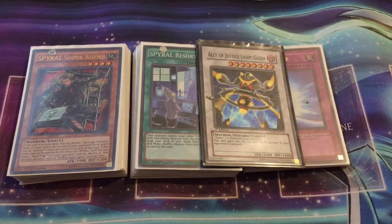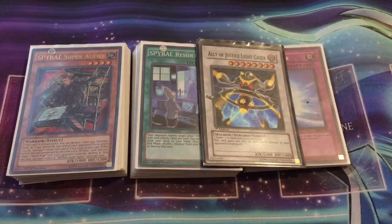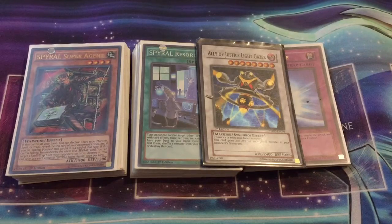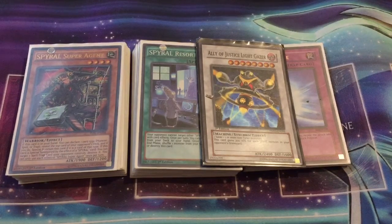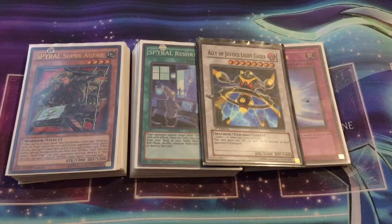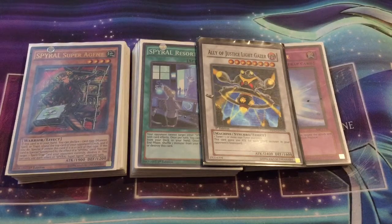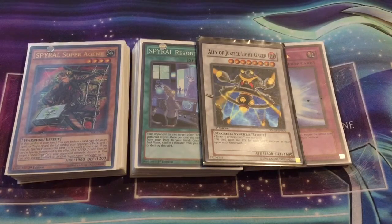Hey, what's up YouTube? This is the Mermel Master coming at you from the Team Time Riders YugiTube channel with an updated deck profile on my Spirals. As you remember, I used to run the deck as a Spiral Hero deck, but I wanted to get this updated deck profile out to you guys in advance of the brand new set, Raging Tempest. It's going to be coming out in the beginning of February, I believe, and they haven't really revealed any of the new support cards yet. So I just wanted to get this profile in there, show you guys what I've been running and what I've been enjoying.